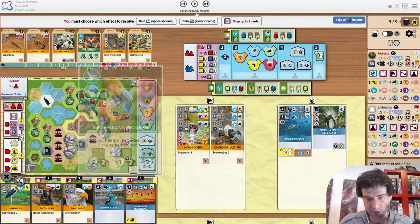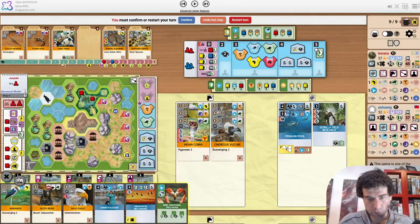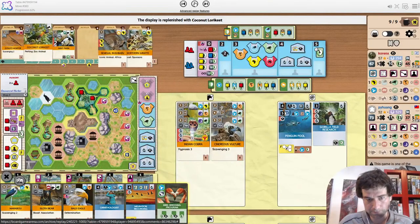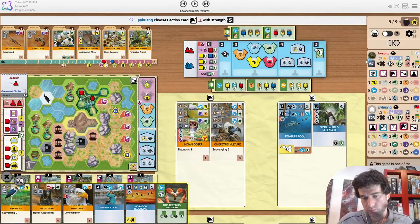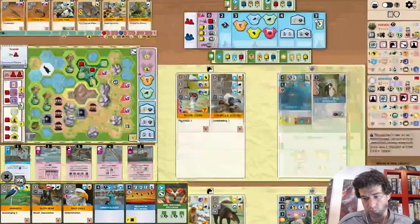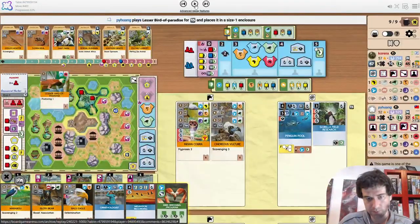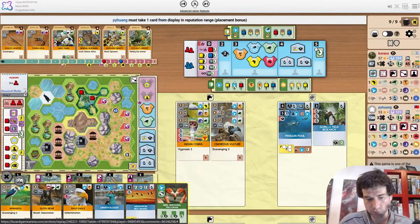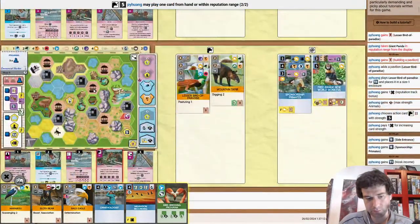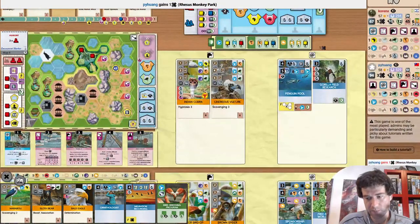First snap is nice — probably take away the bird breeding program. Also searching for one more Americas — still only up to four Americas. The opponent still has four primates down. Bird of Paradise appears. They take the panda — possibly denial. Brown Spider Monkey, very nice though.